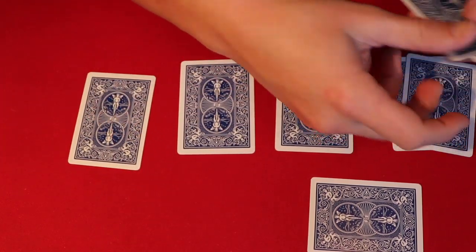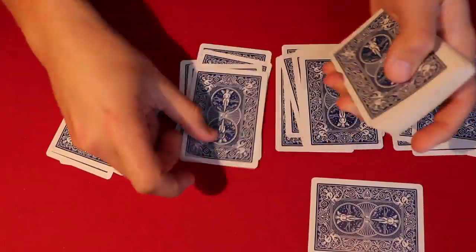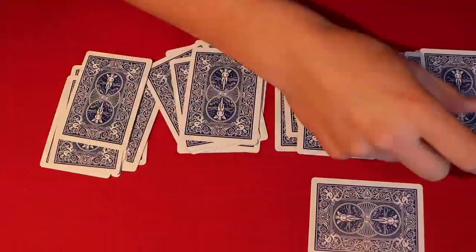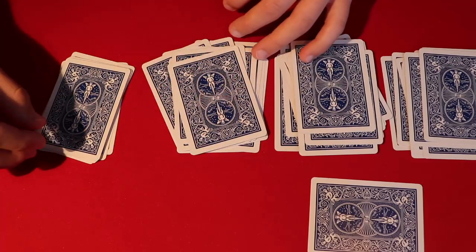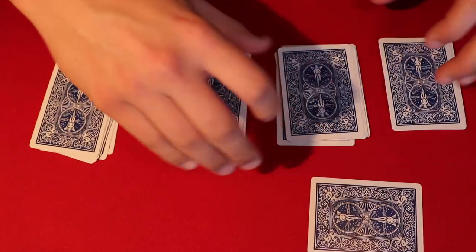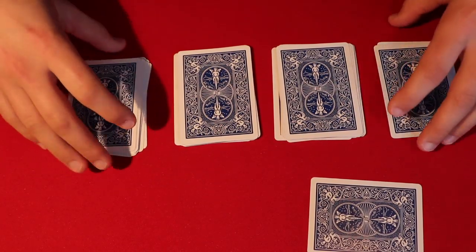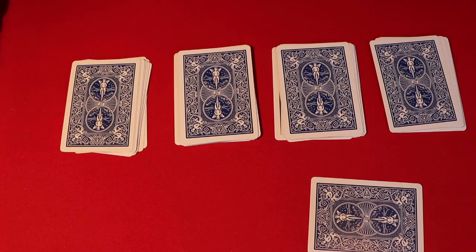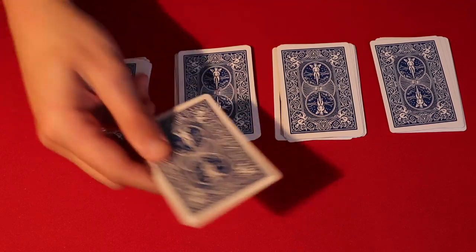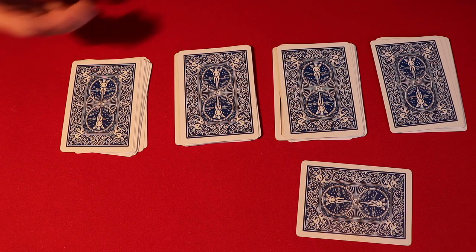What we're going to do is deal the cards into four separate piles. So now that all the piles have been dealt, there are four separate piles, and what you're going to do at this point is tell your spectator: we have four separate piles here, go ahead and put your selected card on top of any pile that you want.